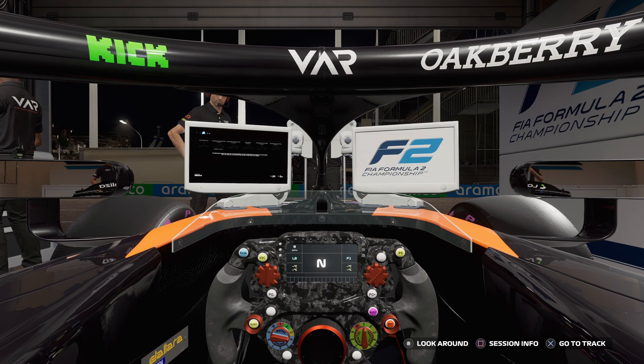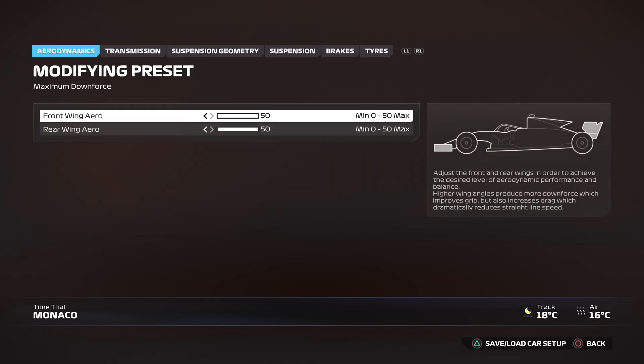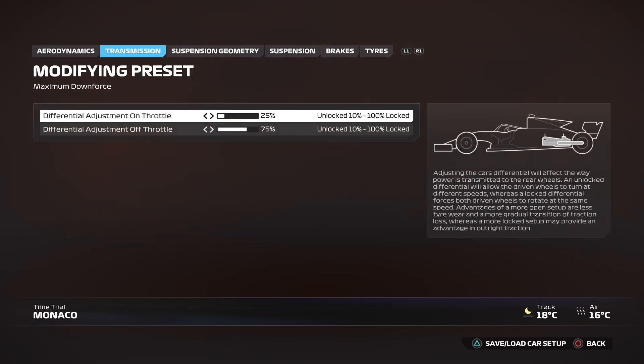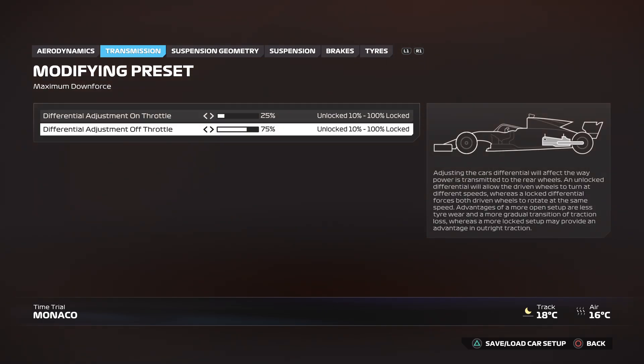We are in Monaco for F2 24. This is going to be your perfect setup for a race around this iconic circuit. Aerodynamics: front wing aero at 50 and rear wing aero also at 50. Transmission: differential adjustment on throttle at 25 percent and differential adjustment off throttle at 75 percent.